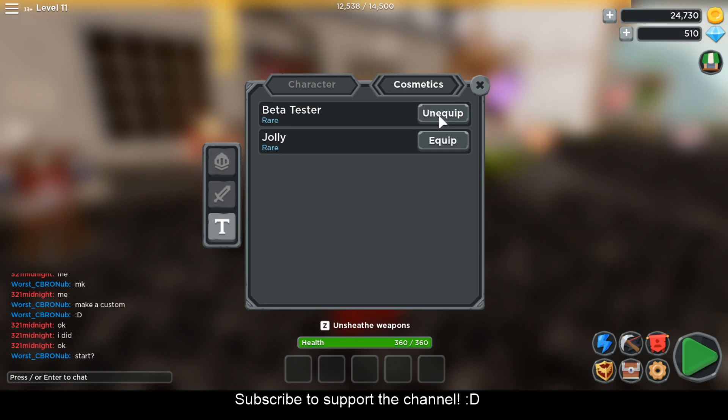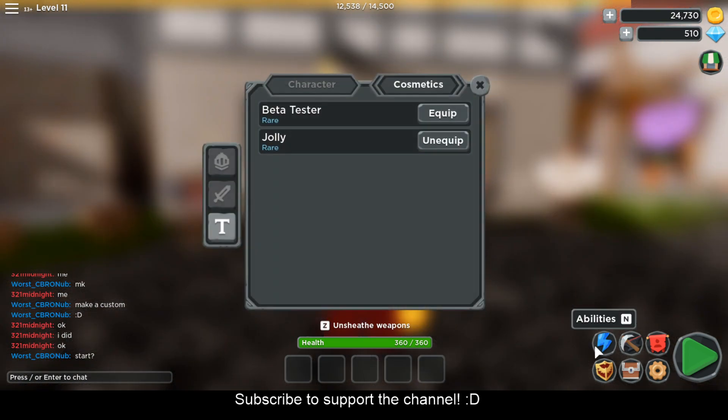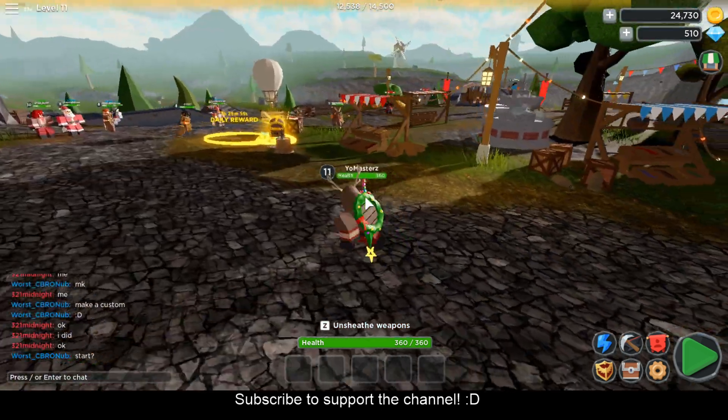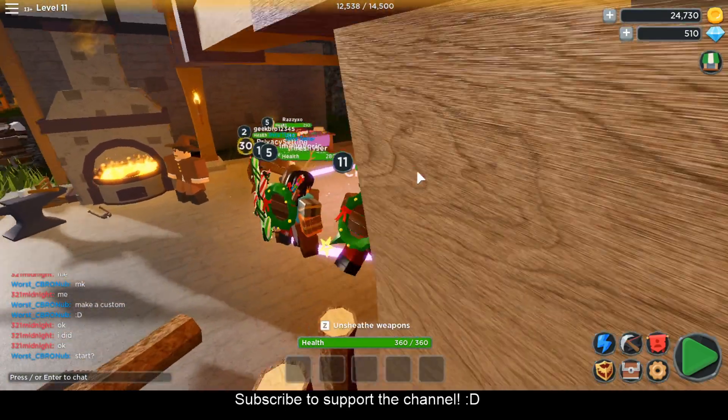We also got a Jolly from yesterday which is the Christmas item. I'm just going to go ahead and equip it. Moving on, over here we have the crafting station where you can go ahead and craft weapons.